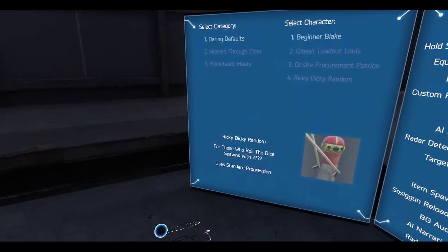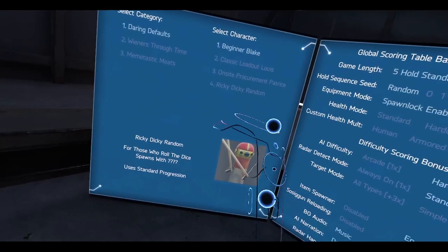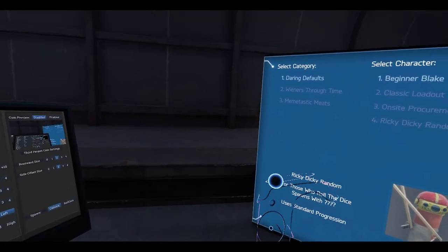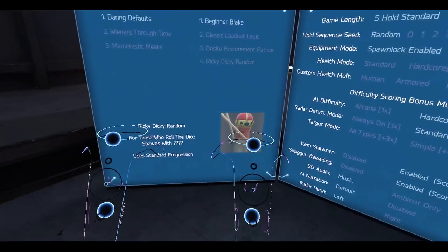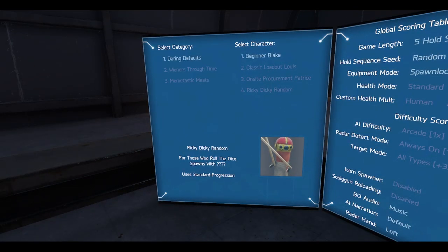I have a specific left hand and right hand — I marked them with tape so I know which one is the left, because the trackpad on the right doesn't work that well. So all the interactions are on my left hand.